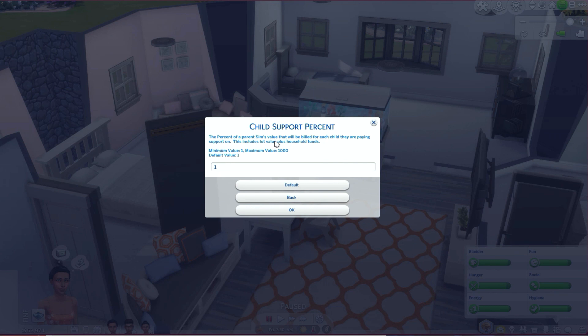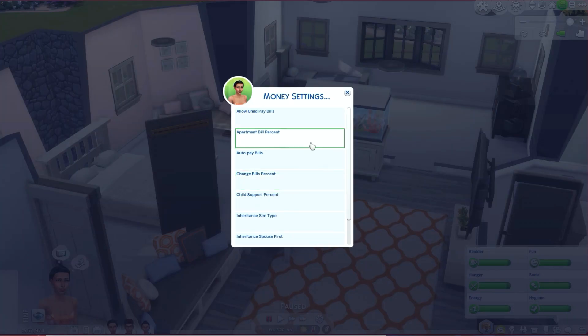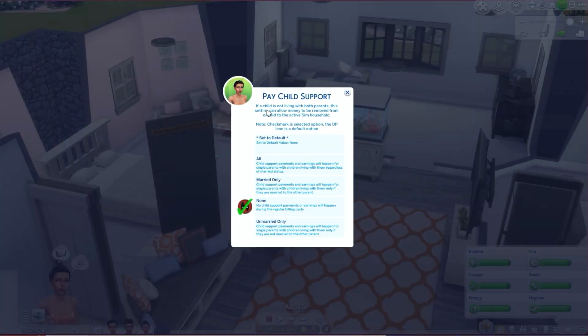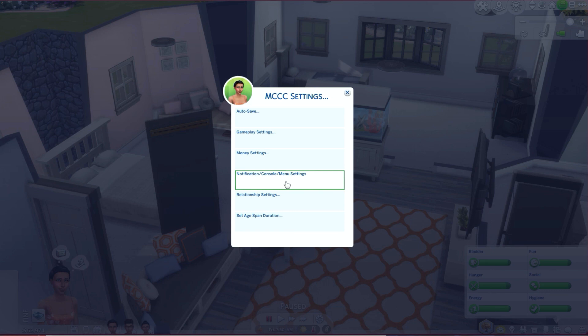Child support percent — the percent of a parent sim's value that will be billed each month if they're paying child support, including lot value plus household funds. You can change this if you want. Inheritance sim type — when a sim dies, this determines whether they leave household funds to their spouse or children; I would do both. Pay child support — if a child is not living with both parents, money can be removed from or paid to the active sim. I would set this to everybody — if y'all don't live together anymore, somebody is getting paid child support.